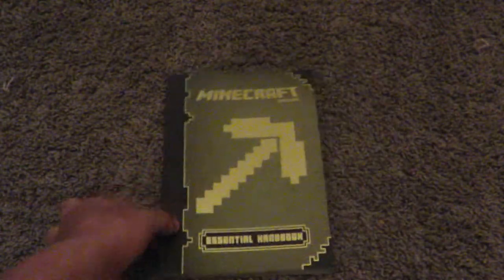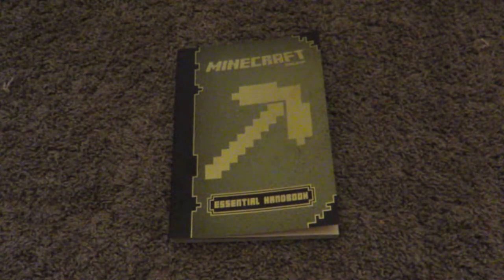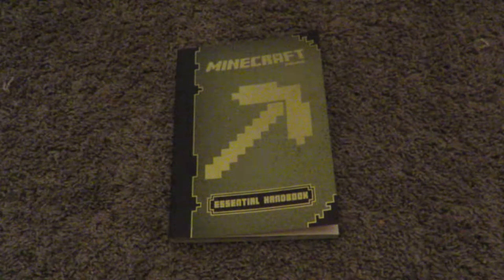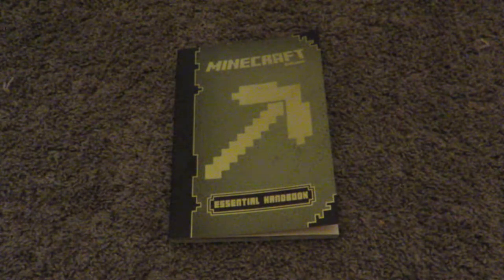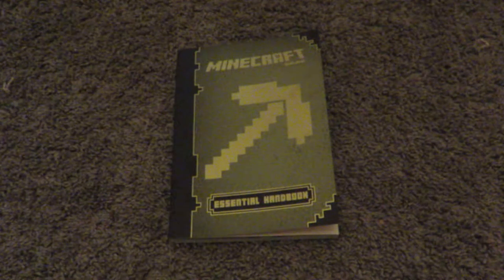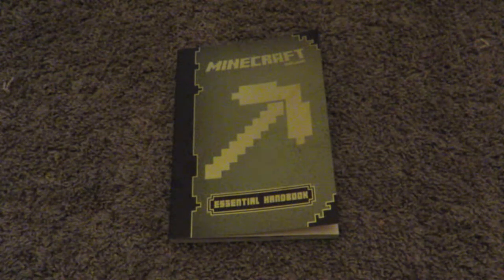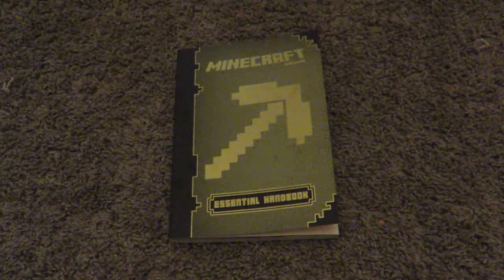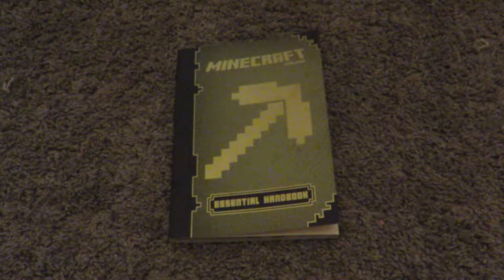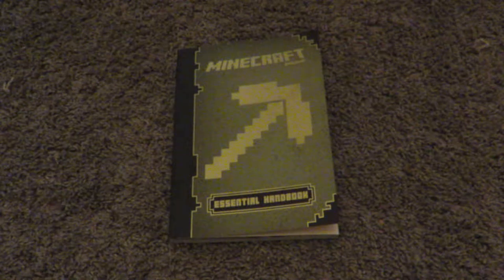That's pretty much what is in the wonderful Minecraft Essential Handbook. You guys can check that out if you want to get it — links are below. I'll give you a bunch of different websites if you guys want to buy it. I think it's about $5 a book, it might be a bit more depending on which website you buy it on. If you're going to buy it online you will have to pay shipping unless it's free. You can also probably get this at Barnes and Noble and other bookstores like that, where you won't have to pay for shipping.